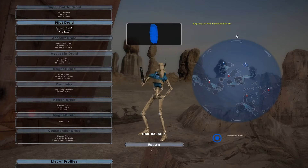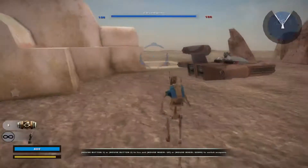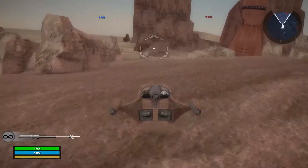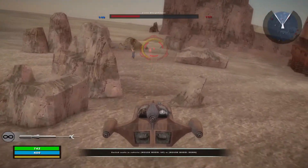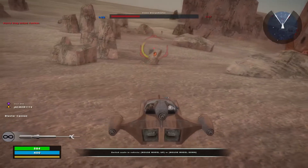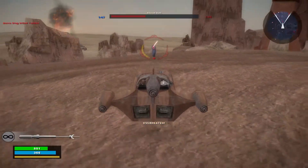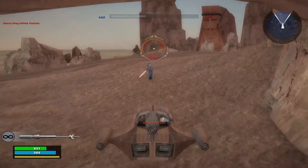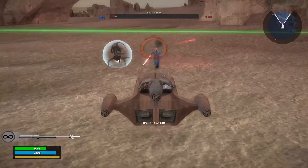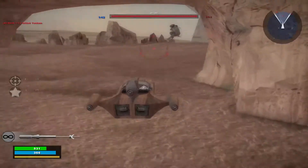CIS time. Let's start as a pilot. I swear we had vulture droids — I guess not. Just die already — I want to get the first kill, not die first. Alright, I helped — I didn't get the kill, but I helped.